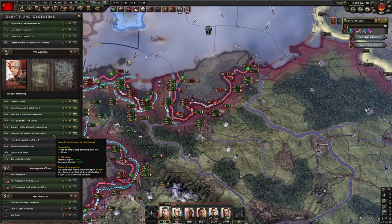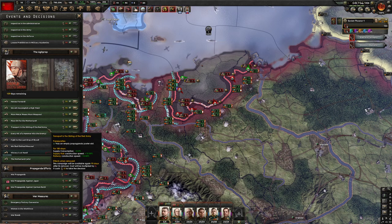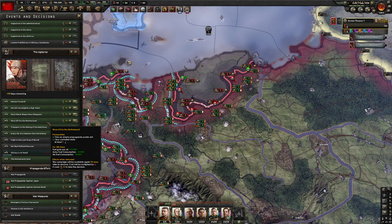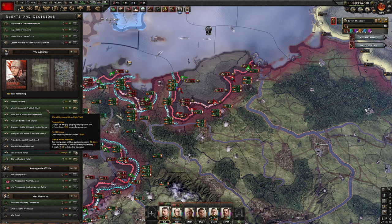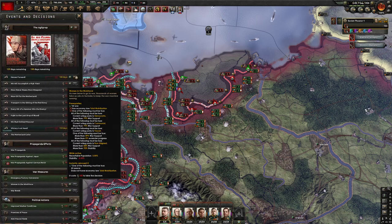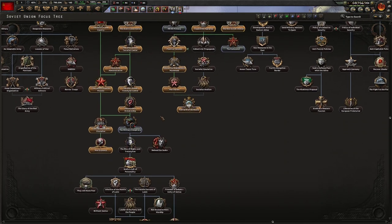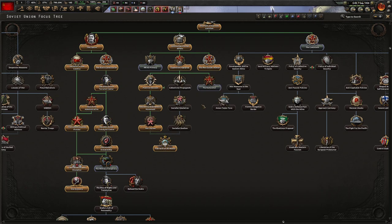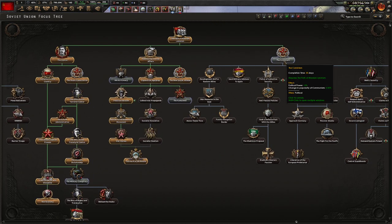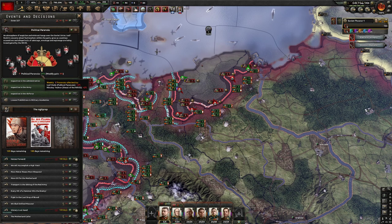Every option hits factory output and dockyard output. Supply consumption negative 10% — why would we do that in winter? Oil for the Motherland — we're good on oil. Consumer goods factories would be nice. Division recovery rate 7% could help quite a bit — if you can time those at the crucial moment you're going to do really well. I only want to do 35-day focuses in case I have to jump to the military conspiracy.